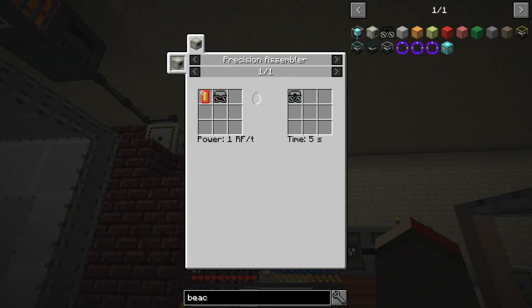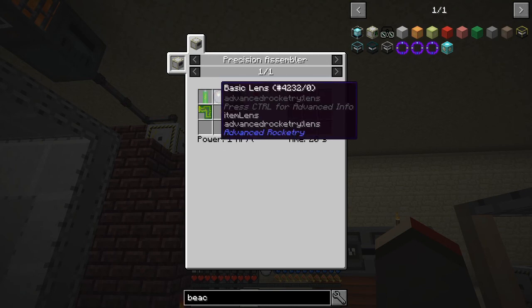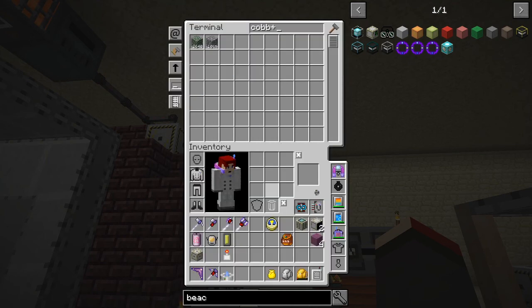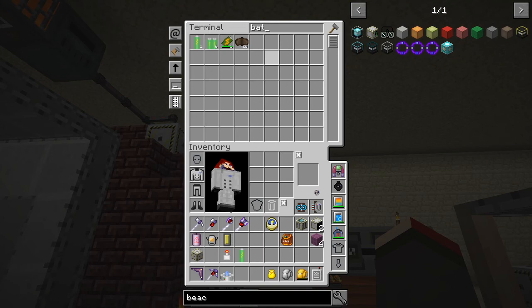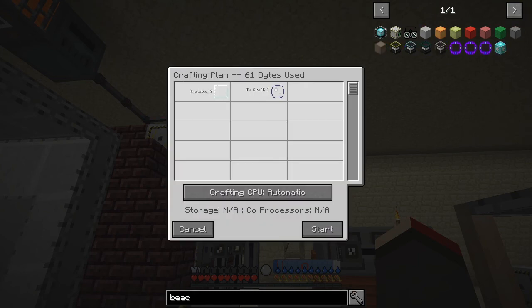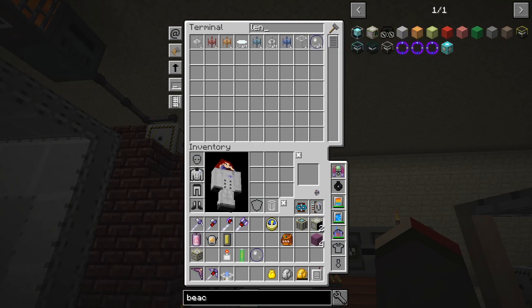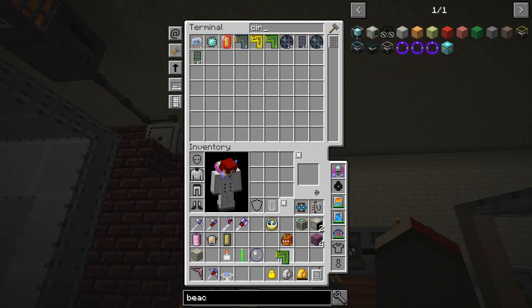This is what we need — the beacon finders. In a precision assembler with a tracking circuit we need some anti-fog visors. Anti-fog visors are made from one battery, one basic lens, one advanced circuit, and one control circuit. Let's get all of those out of the system and into our inventory. We need a battery — got two left, that's good. We need a lens, the white lens. We need a control circuit.